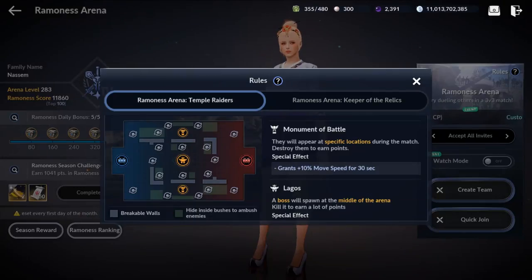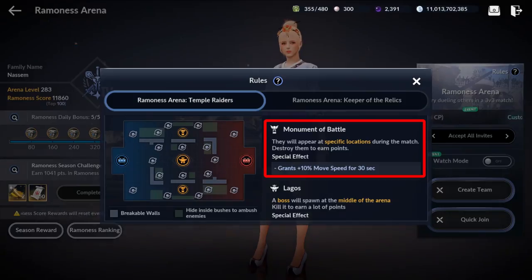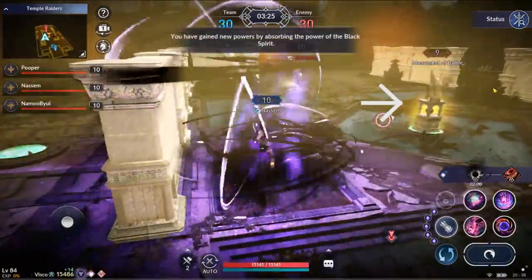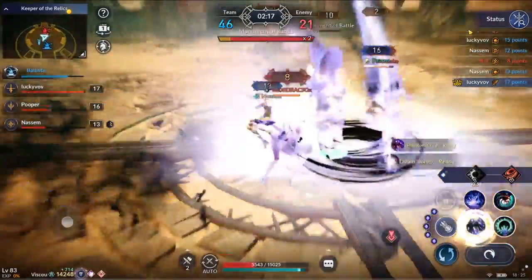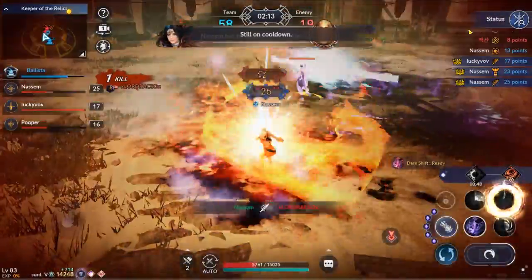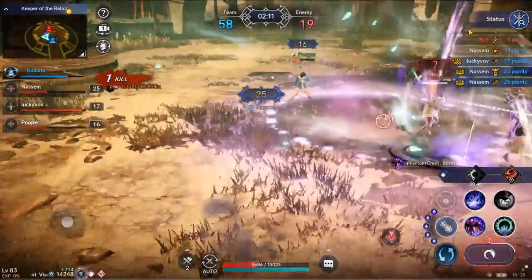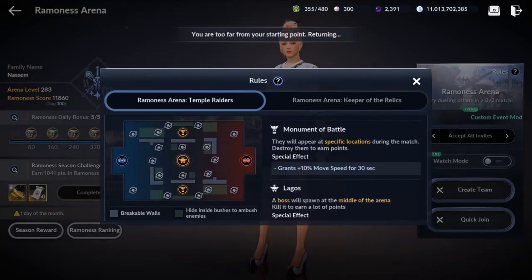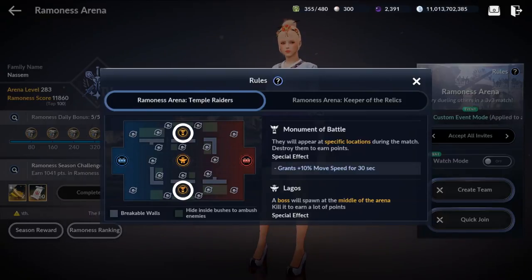There are two more objectives to go over before moving on to strategies. The first one is the monument of battle. When the match begins, there will be one monument in the middle of the map. You can destroy this to gain battle points and movement speed for 30 seconds. On the Temple Reader's map, which is the old map, there will be two more monuments that spawn throughout the match.